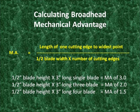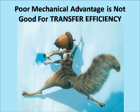If we took these examples — if they did exist — basically what this would say is that with the single blade head, you could do 50% more work than you could with a 3-blade, and you could do twice the amount that you could with a 4-blade. So a poor mechanical advantage is not good for the transfer efficiency of your arrow. This chart shows what mechanical advantage does in actual outcomes when we shoot them into tissue.